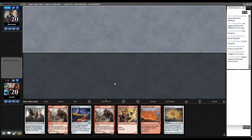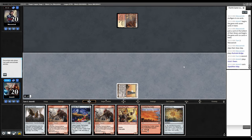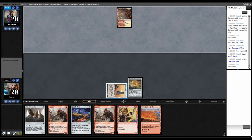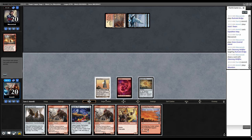Their deck is very slow — it's about controlling the board and building value through Ephemerate and Late to Dinner loops, so we have plenty of time to assemble our own mana. Tower, map, back to them. They are playing Cleansing Wildfire so we can't actually guarantee Tron mana until way later. Cleansing Wildfire on their own thing to ramp. I guess we just map, back to them.